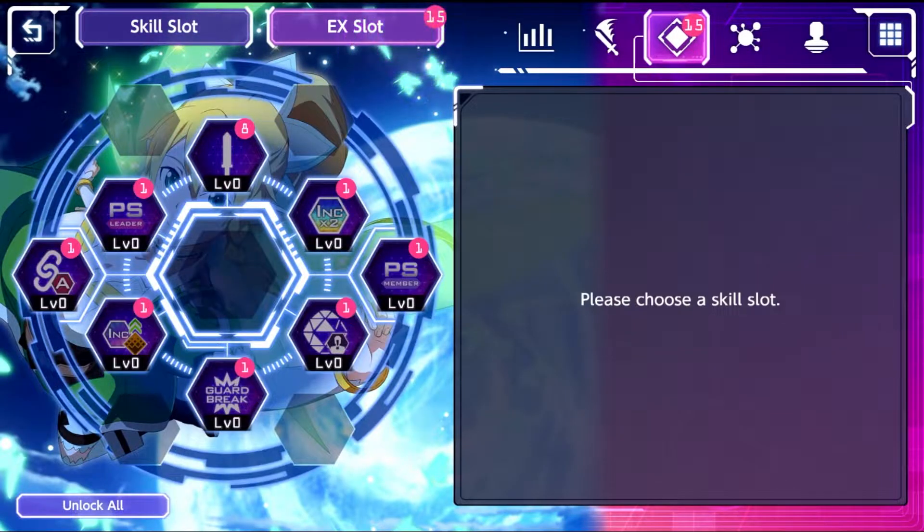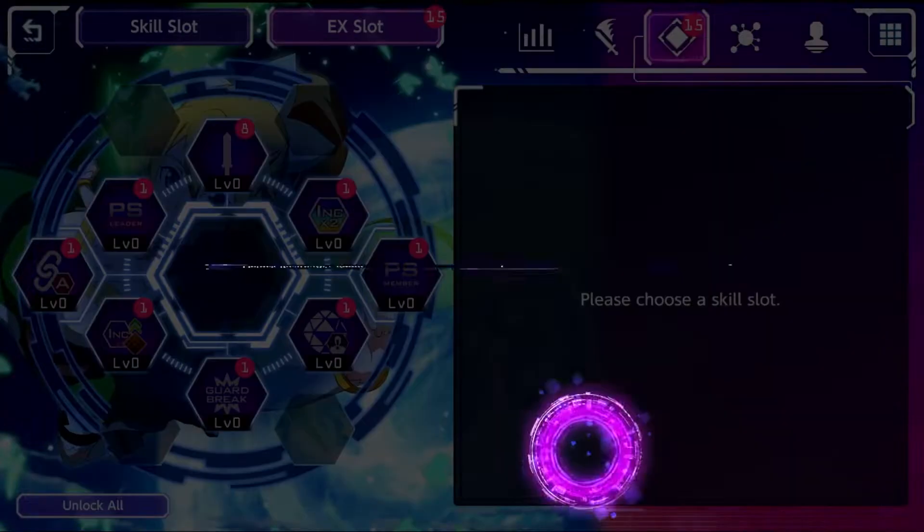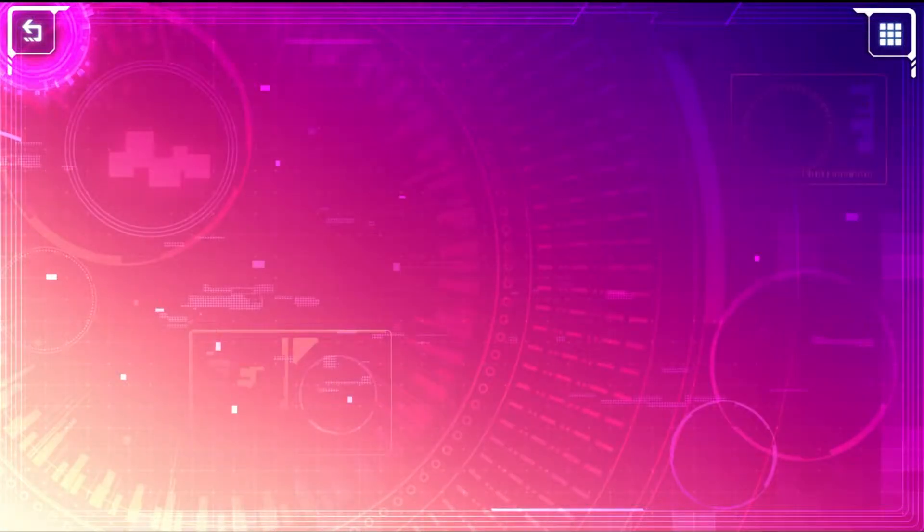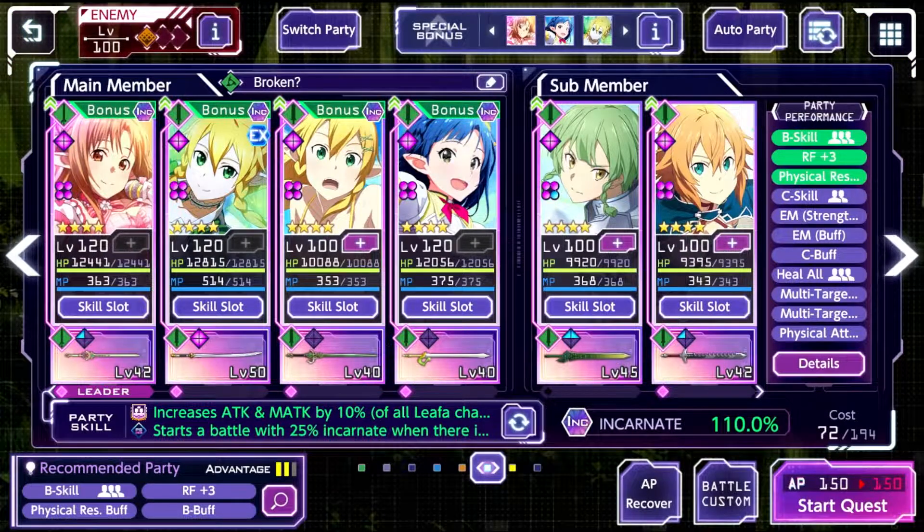Everything she does is just going to be very, very powerful. We have to use her 120 on this team, and this team is basically a team built surrounding her.